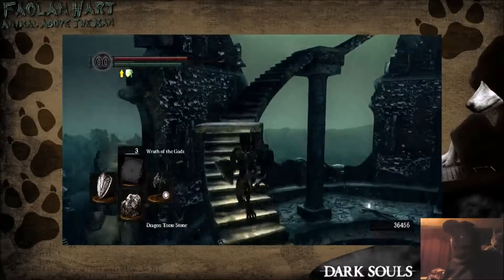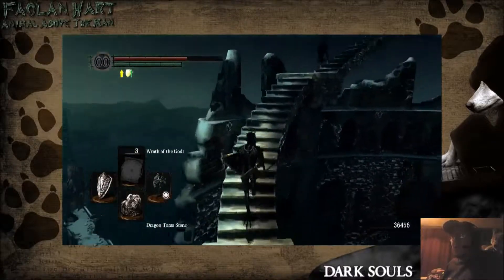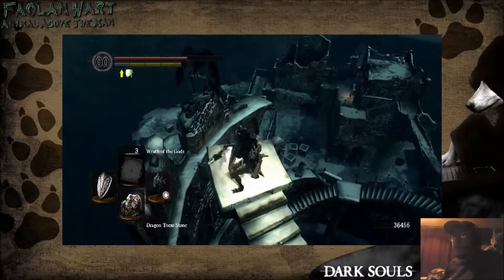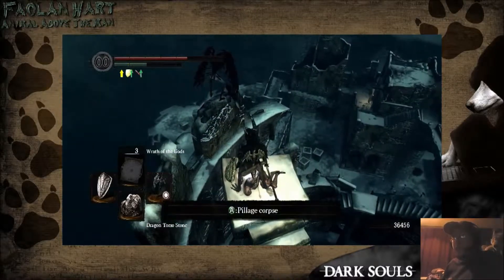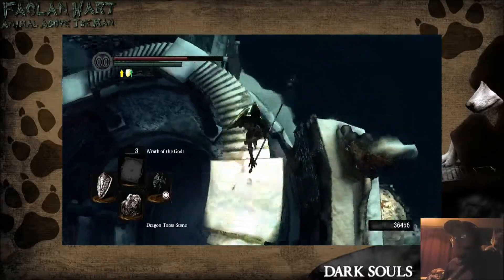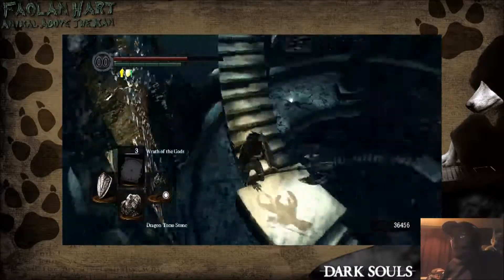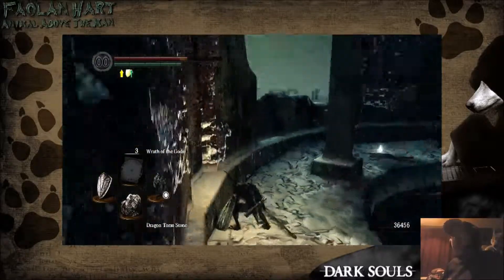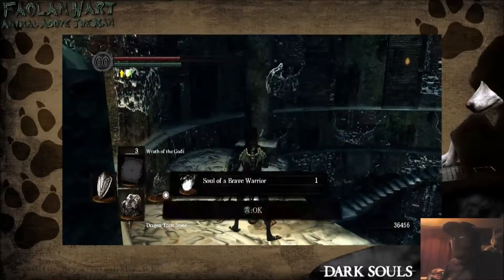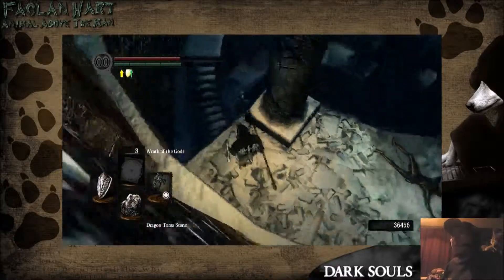There's a shiny down there, and up here is just a — I think it's a red soapstone for invasions. Yeah, it's a red soapstone. Does this game have the cat ring? I can't remember, because I know Demon Souls did. What's this? Another warrior soul. Yeah, let's unequip that because I ain't going to use that anytime soon.